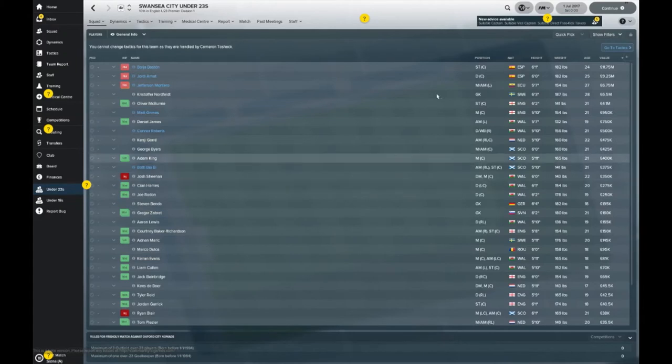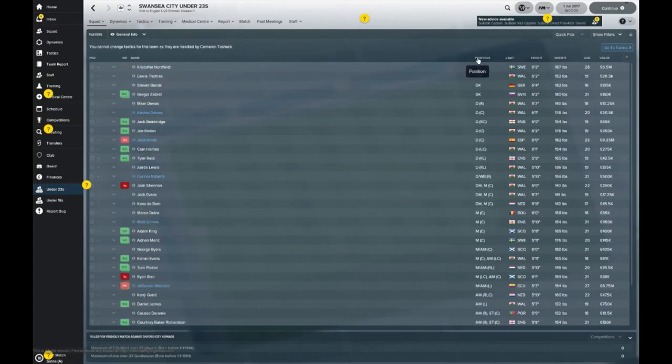Let's take a look at your under-23s setup. This is where you'll see a lot of variation in quality — a lot of players who don't quite fit into the setup for your manager, despite they may be internationals. You can only have so many players in your main squad. Four goalkeepers on the books. One key one — Christopher Nordfeld, 28 years old, valued at near £7 million. So there's a potential sale there; you could offload him and make some extra cash.